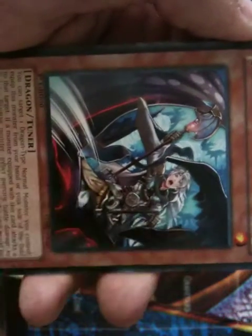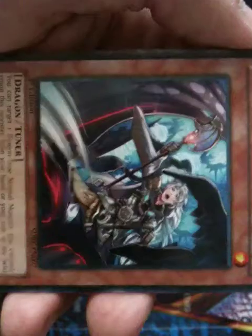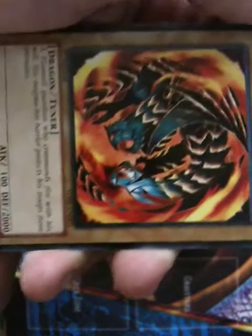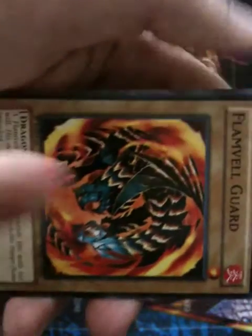Rider of the Stormwinds — I don't know too much about this card. It is a tuner card, it is one-star, so it could help with synchro monsters. From what I hear it's pretty decent. Flame Veil Guard is a very good card to have — it's 2,000 defense and it's a tuner, so it can definitely survive a turn or two.